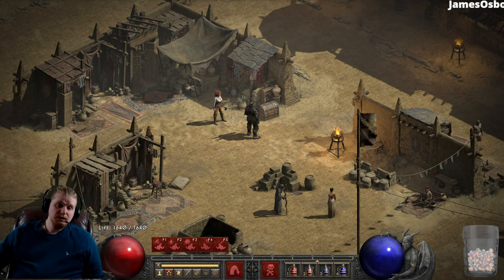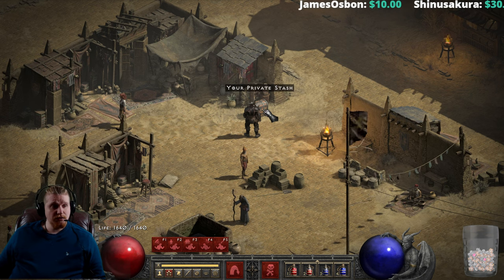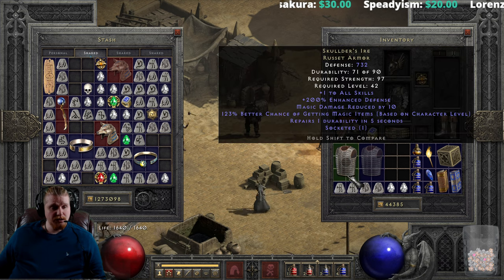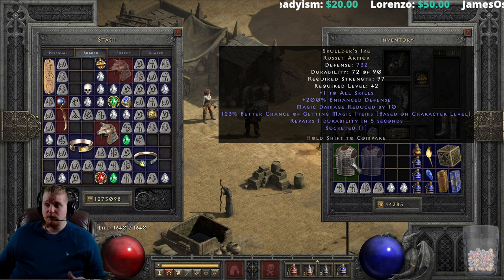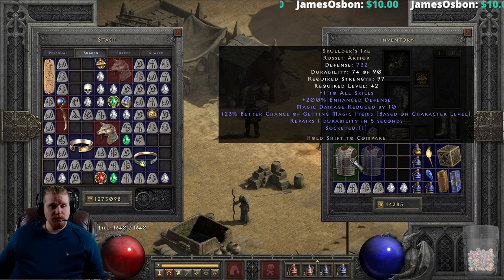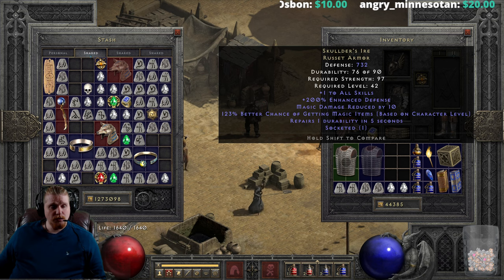Hello guys and gals, welcome to another episode of Unique Items. I wanted to go over quite a few items, but with the ladder running I didn't have a lot of time. Today we're going to be going over Skaldar's Ire. I don't know why I haven't done this armor yet — I should have done it a long time ago. Someone requested it, so here we are. Skaldar's Ire is a rather interesting piece of armor with some very nice stats, and we're going to go over them together.